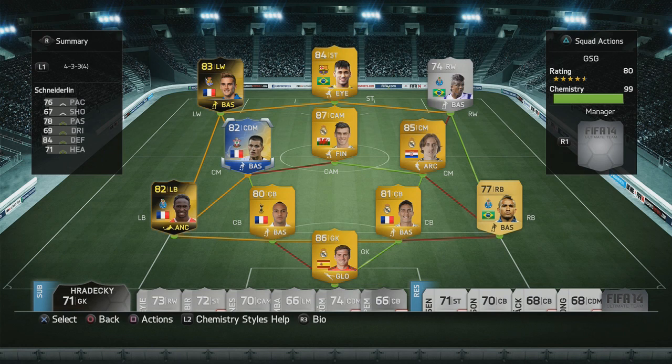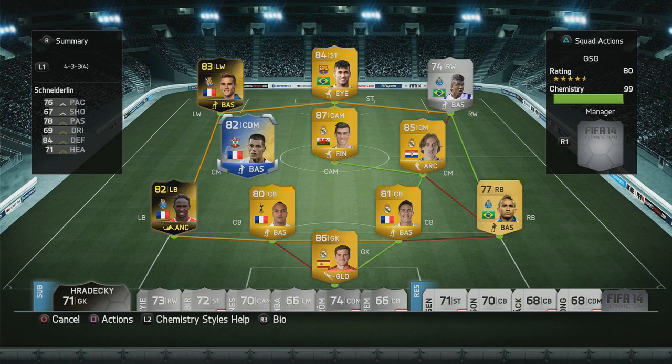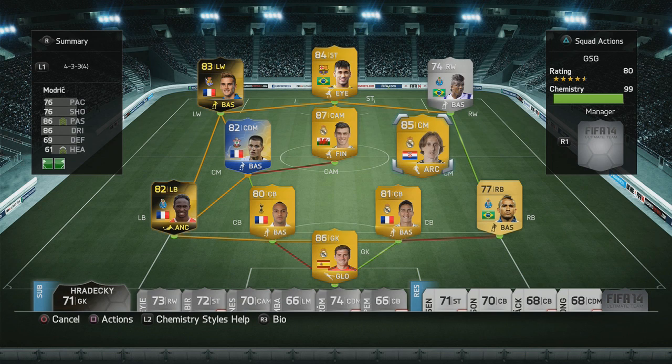Then we have a Team of the Season player in Schneiderlin on the center mid spot. I wanted a TOTS player in the squad and it ended up being Schneiderlin — he's got good defensive stats, decent pace, passing, and his heading is alright as well. He'll link nicely with other French players in the squad. On the other center mid spot we have Modric, who is a really good player — all-around very good stats with good shooting, passing, and dribbling.